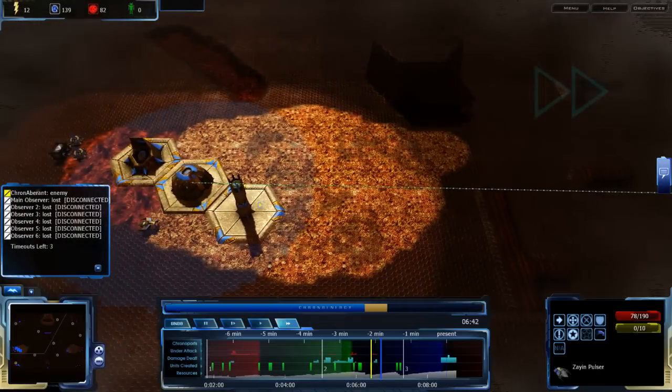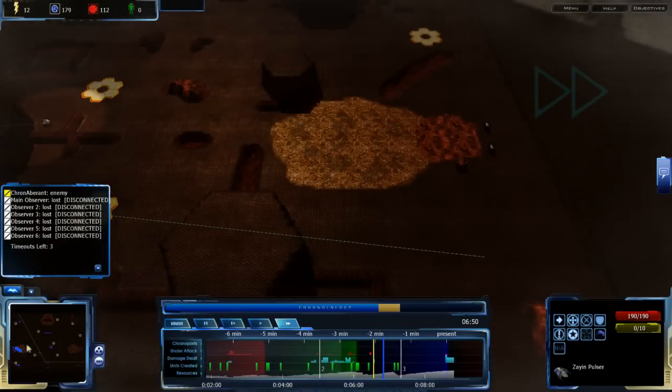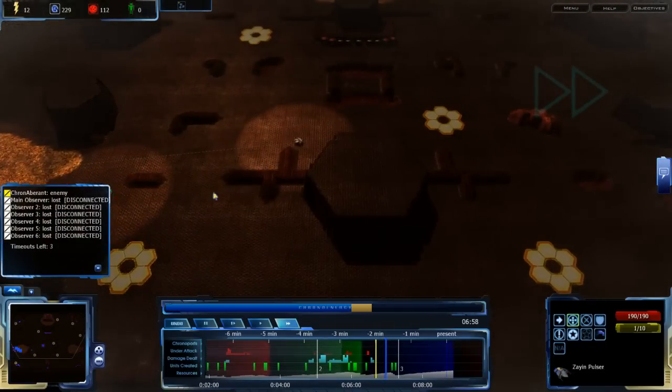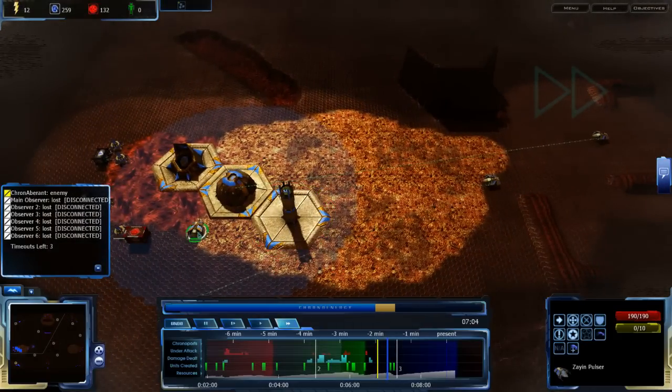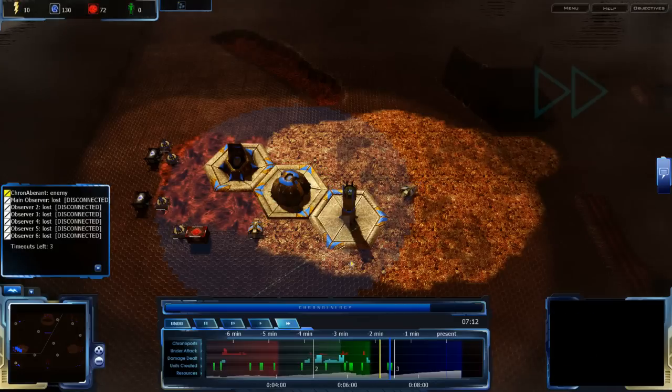Let's do a concerted push later on — that means don't just go in one at a time. Teleport will still be useful, but now I'm getting the Teth Turcher.